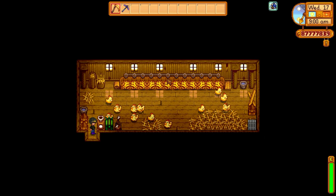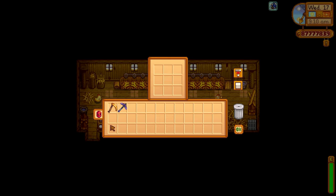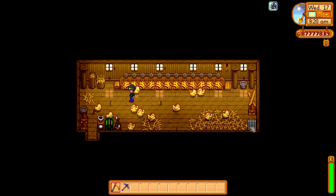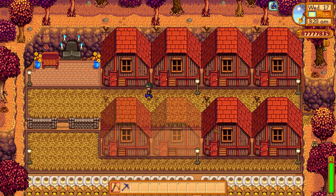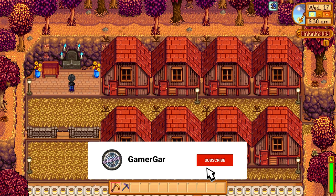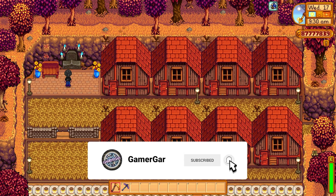Each coop is set up with an autograbber, an auto petter, a junimo chest — which makes it very easy to sell items — and a heater to keep the chickens warm during the winter season. The auto petters are really handy because it means I don't have to pet the chickens on a daily basis. I also have the grandfather's shrine here, just to pay homage to my grandfather who left me this farm.